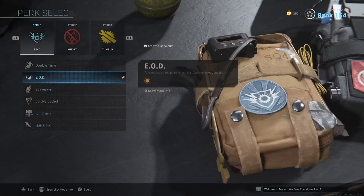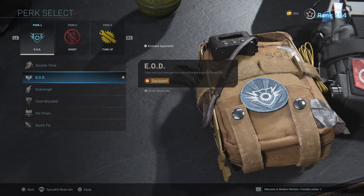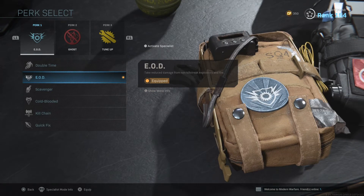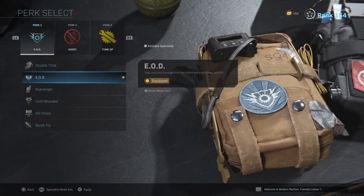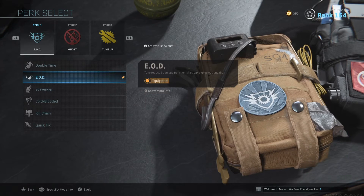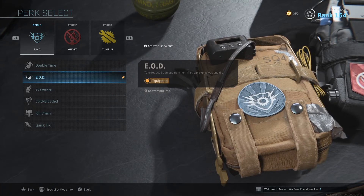As for the perks, these are pretty much going to be the same on almost every class. I do change a few things here and there, but generally this is the setup I'm going to run, which is EOD, Ghost, and Tune Up. EOD is to avoid getting killed by spawn nades, Claymores, Bouncing Bettys, all that kind of stuff. I usually will never swap this off — I do not get rid of EOD.